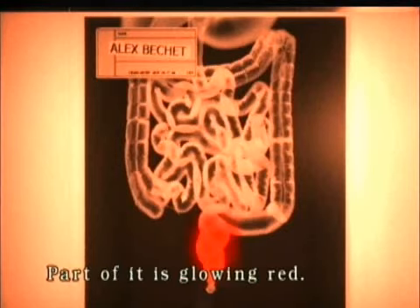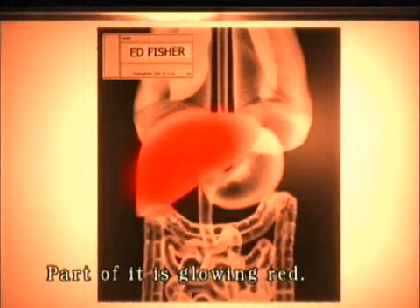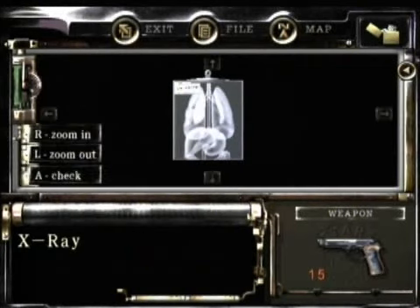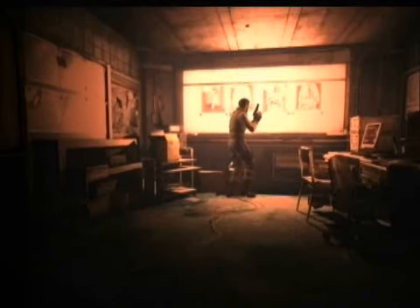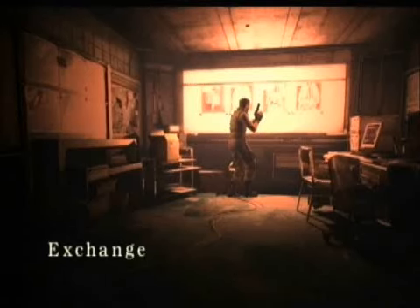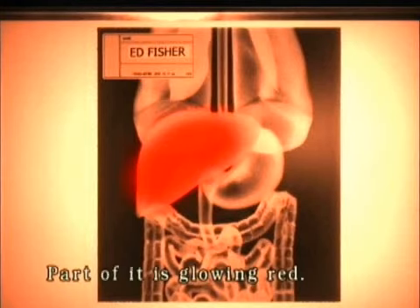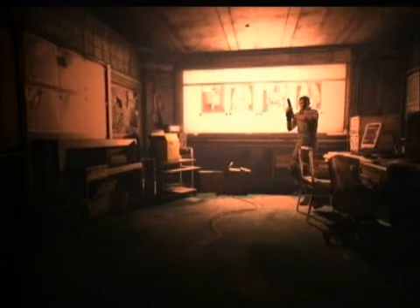What have you got here? Alex Bechet with his glowing red colon. Clark David with his glowing red esophagus. Ed Fisher with his liver. And the last one goes here, which belongs to Gail Holland. So once I put this here, they are in alphabetical order. I should probably write them down: colon, esophagus, liver, and lung. Let's see what else there is.